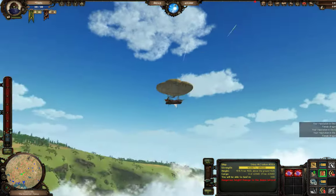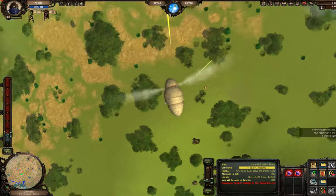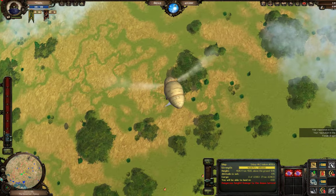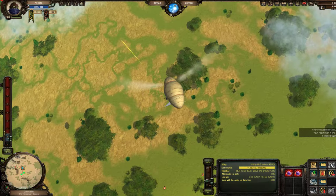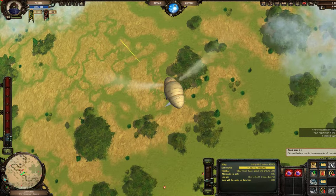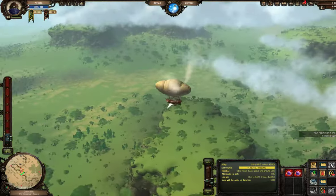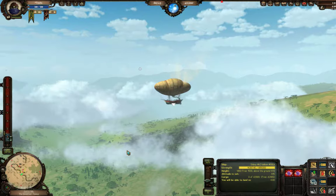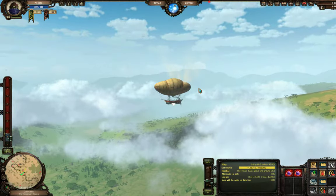We're doing a pretty good job. Looks like we are actually at our flight ceiling, that's why my ship is slowly losing health, so we're gonna drop down — dragons will follow you down. If you zoom into the map you can see their buddies are on their way. The cool thing is once you shoot one dragon, his friends all come to investigate, so you don't have to chase every single one down.